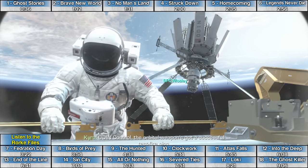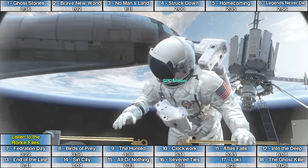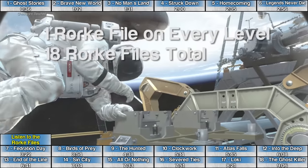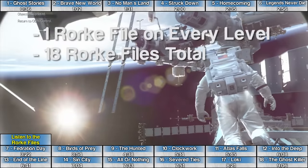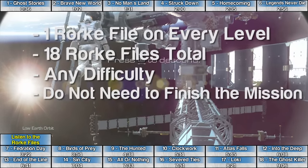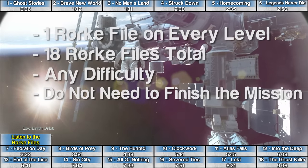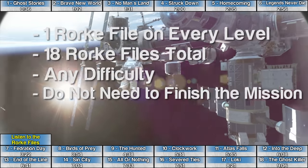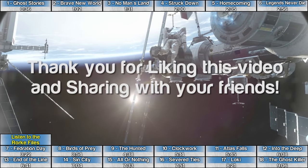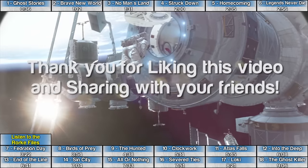Call of Duty Ghosts Rourke File Intel Locations — this is the guide to the Audiophile achievement for 15 gamerscore. There is one Rourke file on each of the 18 levels in the single-player campaign, and you can get all 18 on any difficulty. If you're replaying a mission just to get the intel, you can save and quit as soon as you pick it up to save time. Thanks in advance for hitting that like button — without your support, Wikigame Guides will not be able to continue to grow.